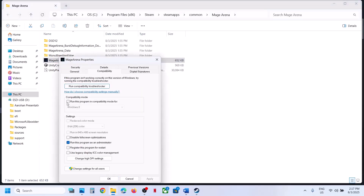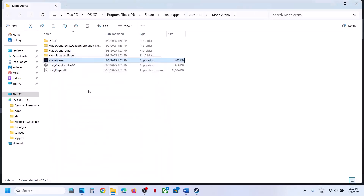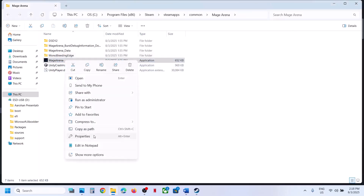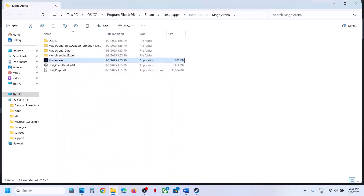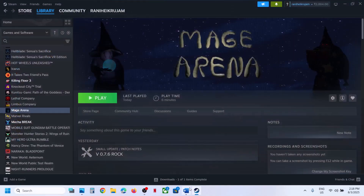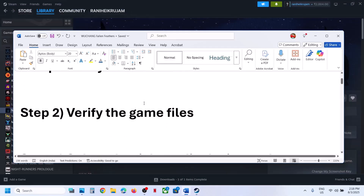If still not working, you can select Windows 8 compatibility mode, hit Apply, click OK, launch the game and check. Still not working, try Windows 7, hit Apply, click OK and check. Still not working, put a check on Disable Full Screen Optimization, hit Apply, click OK, and launch the game. If none of these work, uncheck all those boxes, hit Apply, click OK, and follow the next step.